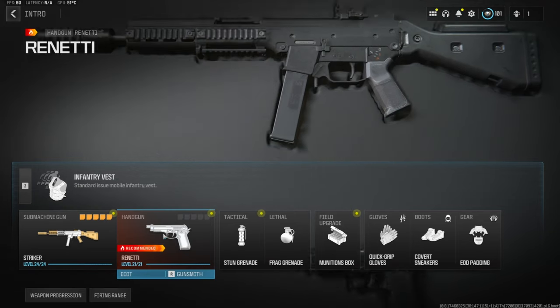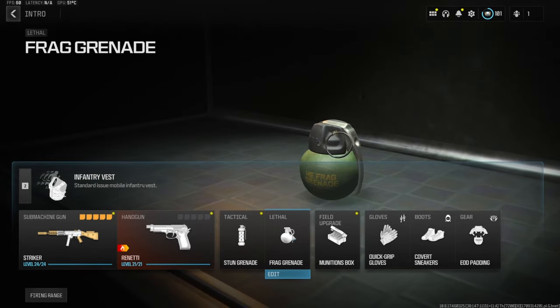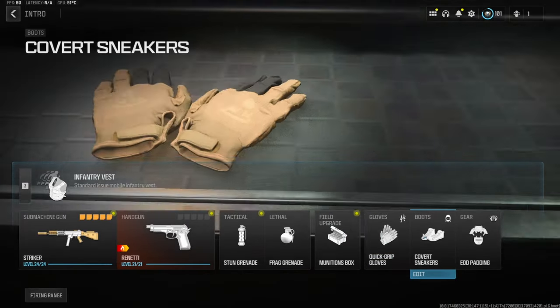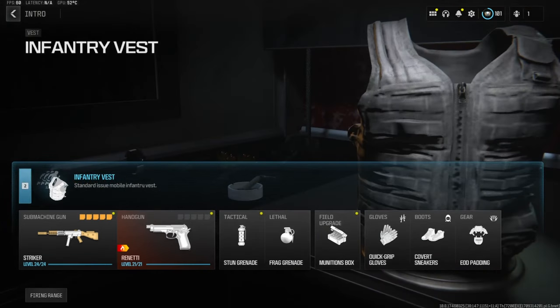Over on the secondary we're going with the Ronetti. Tactical is stun grenade, lethal is frag grenade, field upgrade munitions box. Over on the gloves we're going to be using the quick grip gloves, covert sneakers for the boots, and EOD padding over on the gear.